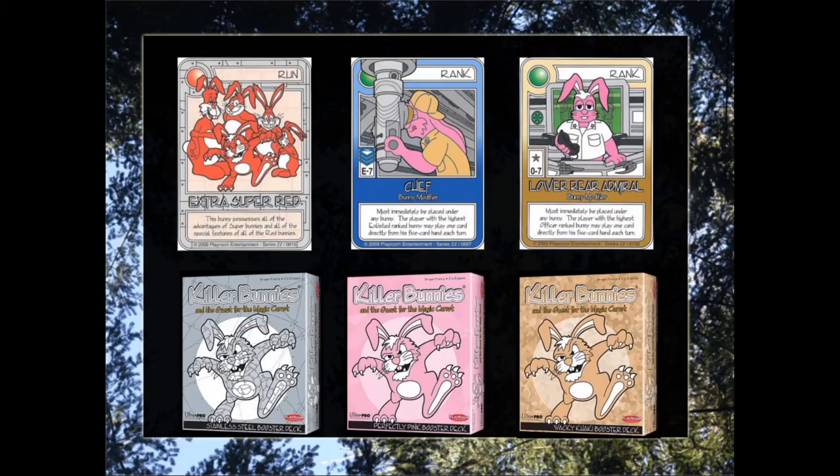There are several mechanics in the Ominous Onyx booster deck that are expanded from previous boosters. For example, we see extra Super Bunnies that expand upon Super Bunnies that appeared in the Stainless Steel booster. We also see more enlisted and officer ranks from the Pink and Khaki boosters. So if you're unfamiliar with those mechanics, please refer to those Fundamentals lectures.